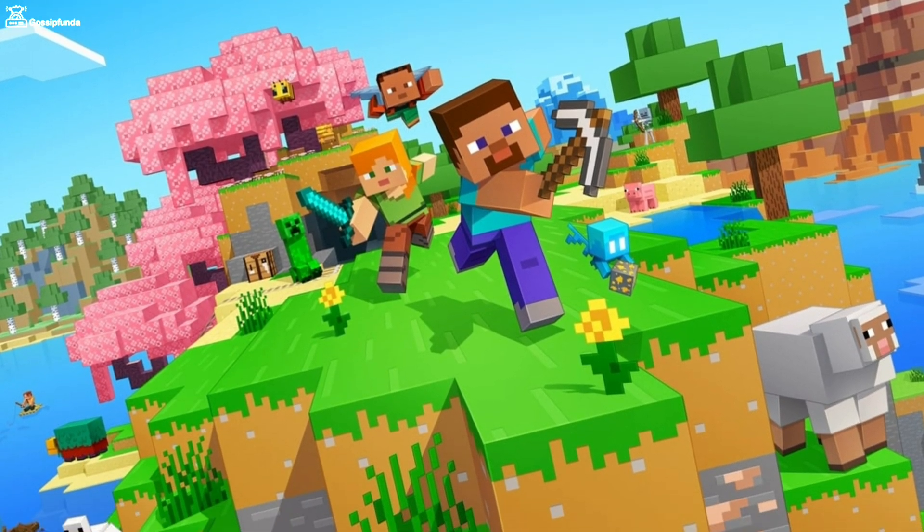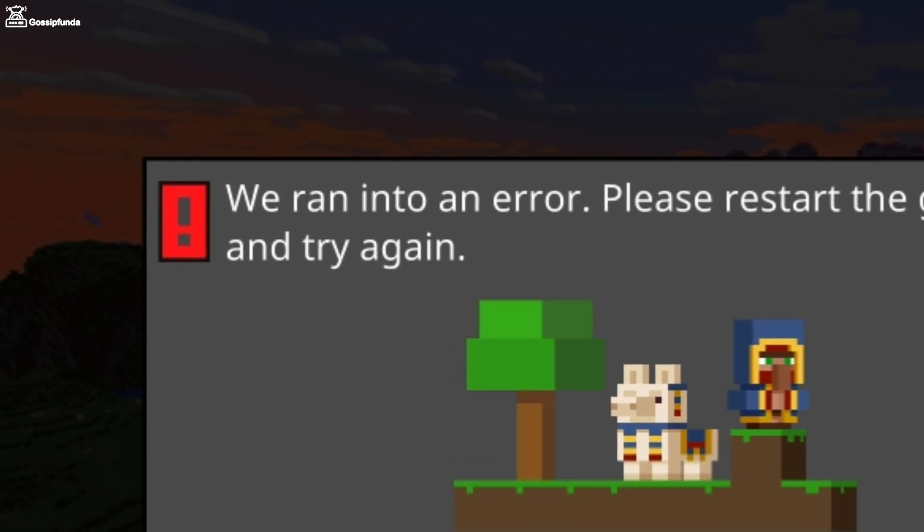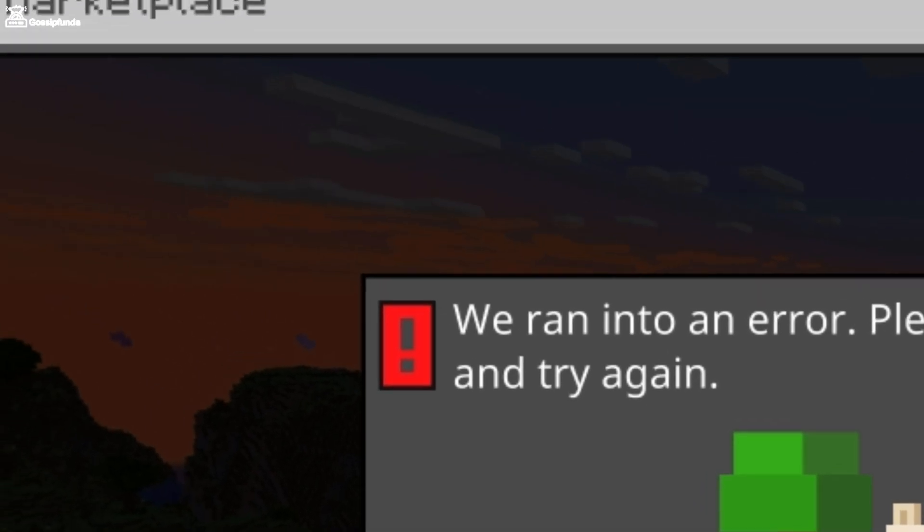The issues caused by error code C0010 are mainly related to the marketplace, and because of this reason you can do nothing directly. You just have to wait for the server to resolve your issue.